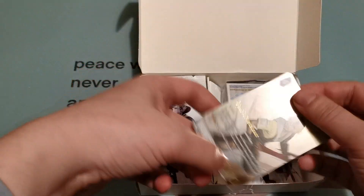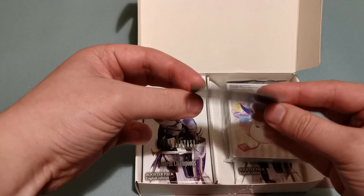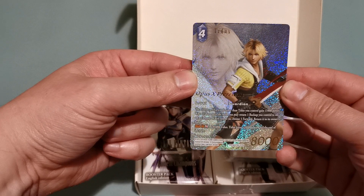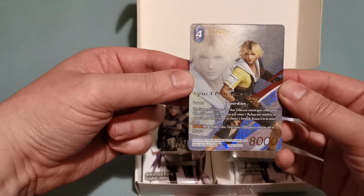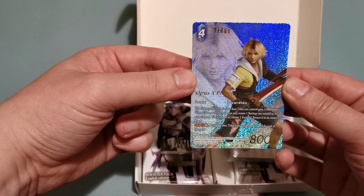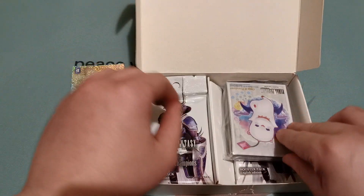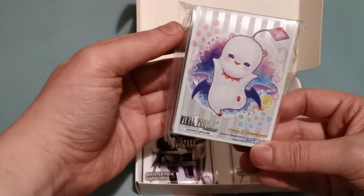So we have the Titus card, which all of them are a little bit bent, which is a bit annoying, but he does the usual full art thing. It's actually really good. I managed to pull like three of them in pre-release, which is annoying. Bubbly sleeves.